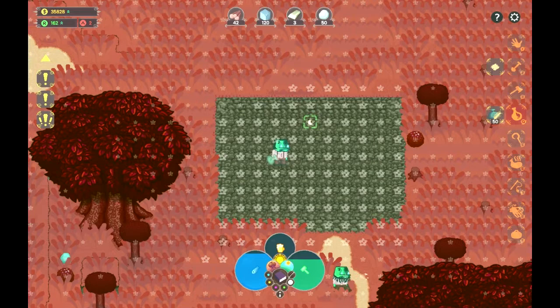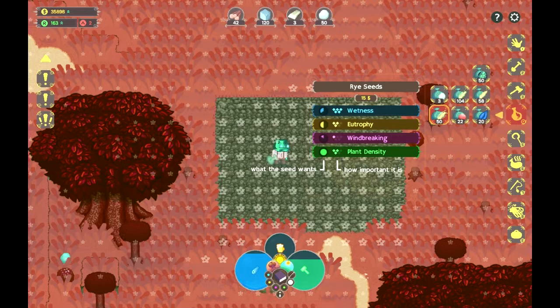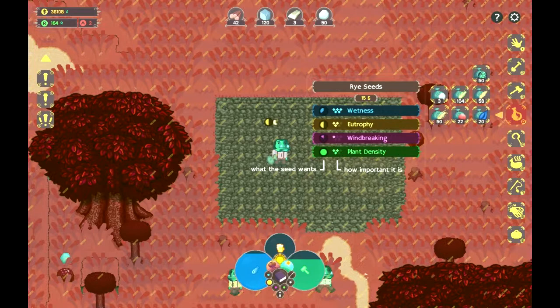For this video, we're going to take a look at getting our rye seeds planted. How good of an area is this? This is actually quite well. But what quality does it want? A minimum quality of 4. So we're looking at a wetness of one third, eutrophy of half, and plant density of full. As I plant these, it will increase the plant density, so I should be able to achieve the plant density no problem.